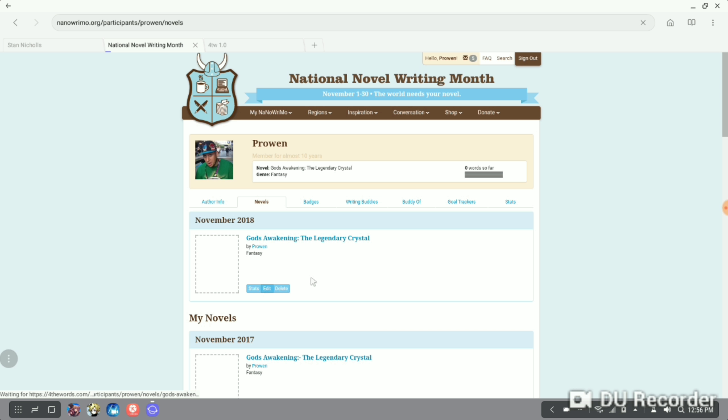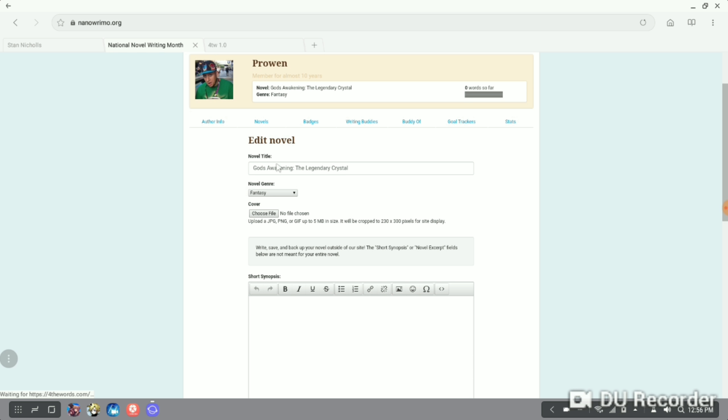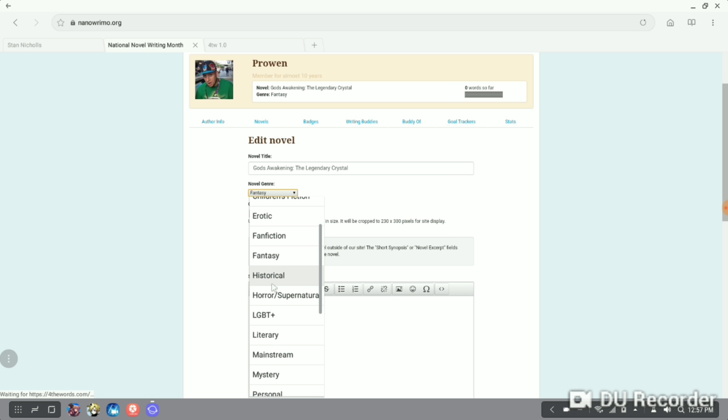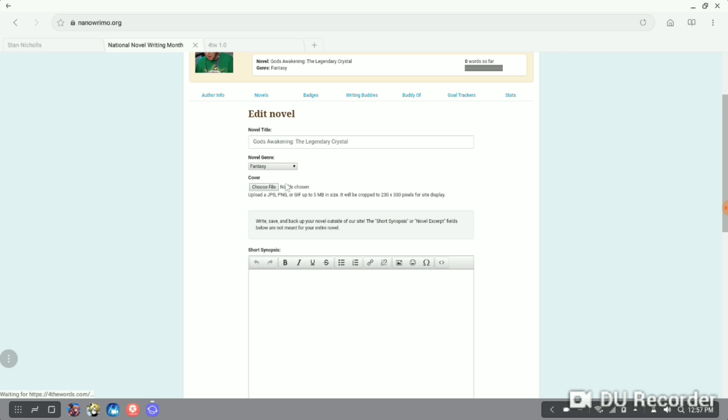Once you've clicked on the edit, we'll be met with a couple of little things like the title, the genre, the cover, and a synopsis with an excerpt in the novel. If anyone is out there who knows or can draw, I would greatly appreciate a cover. I've never been able to do a cover before, just because of my lack of skills in art. But I would love to have like a crystal with a couple of fragments, different colour fragments, going around a crystal, like a blue crystal.